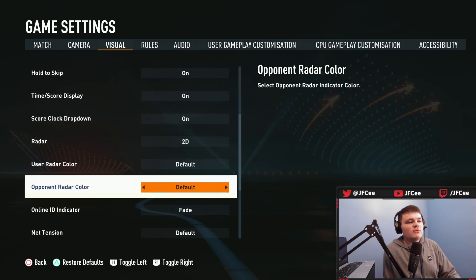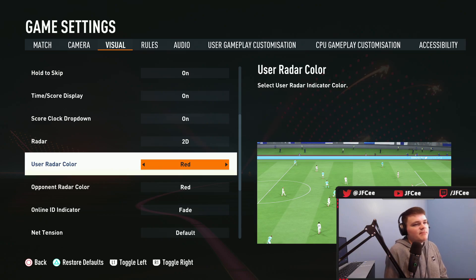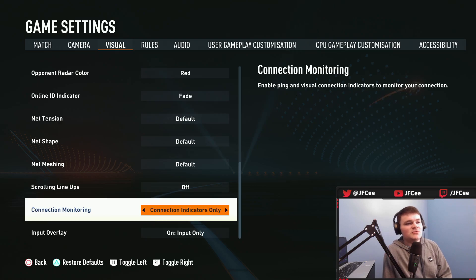For user radar color and opponent radar color, I don't keep them at default. There can be kit clashes in this game — EA's automated system doesn't always prevent them. When that happens the radar colors can look too similar. I'd have the user set to blue and the opponent set to red, or vice versa — just make sure they're contrasting. Scrolling lineups I'd have off, because sometimes they literally get in the way of the pitch, especially on co-op camera angle.